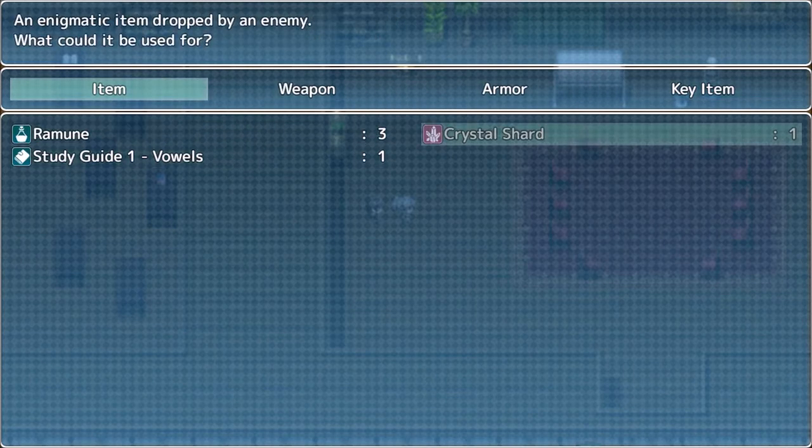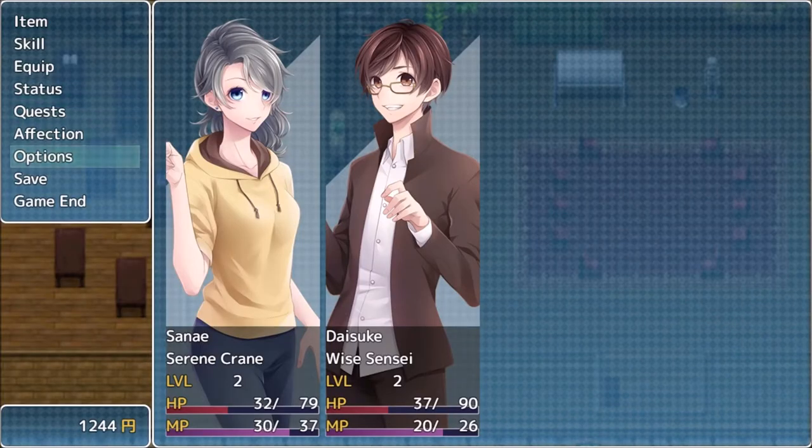We got a crystal shard - an enigmatic item dropped by an enemy. What could it be used for? Options.